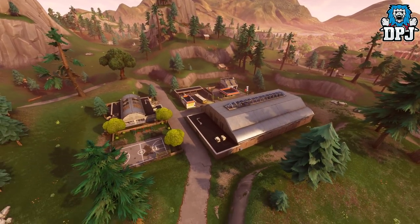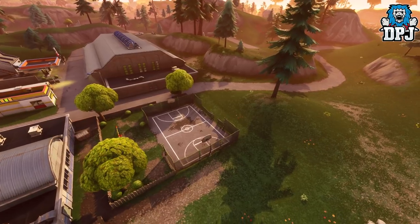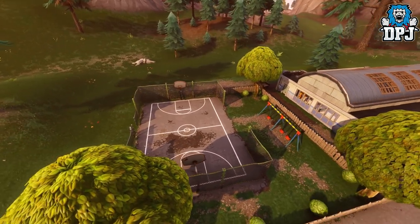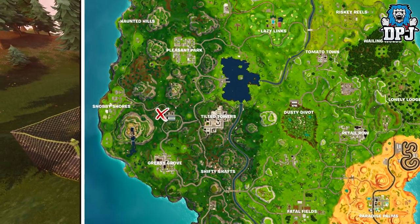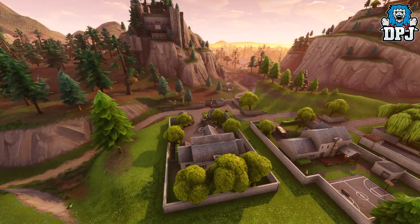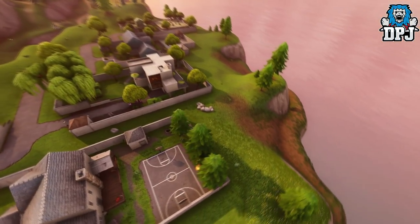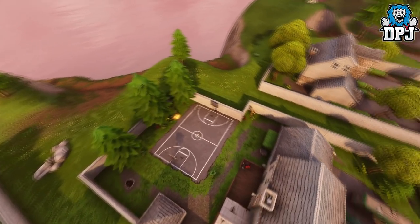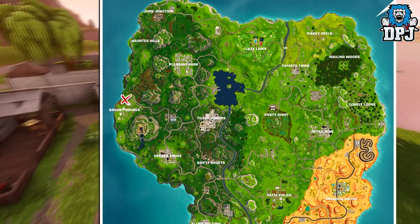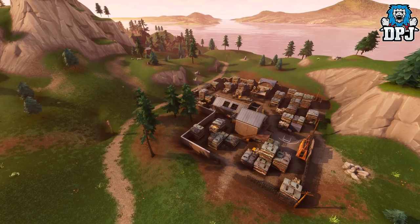Next up we have this hoop just west of Tilted and just north of Greasy in this unnamed area. Next up we have this hoop within Snowy Shore. And lastly, we have this hoop within Junk Junction.